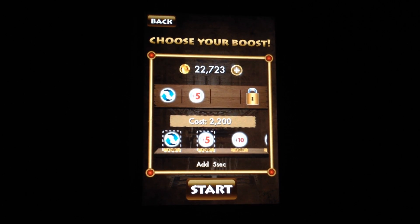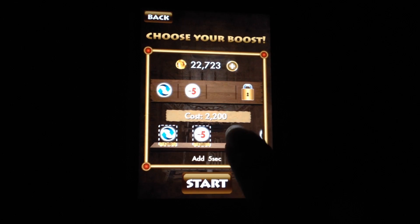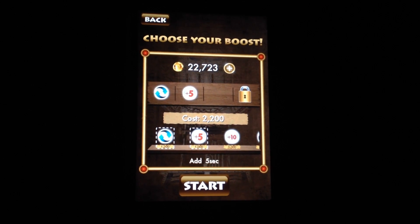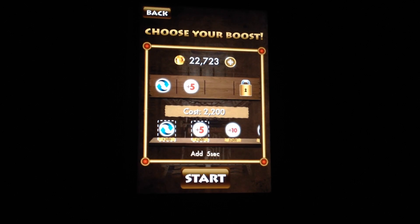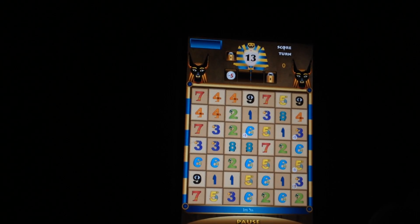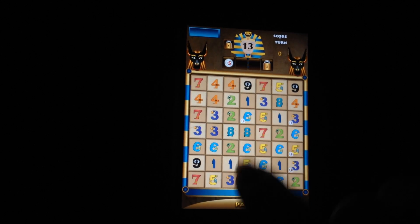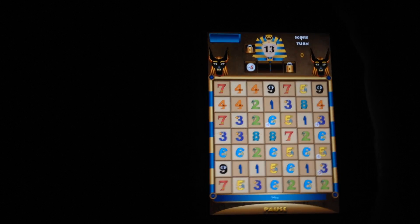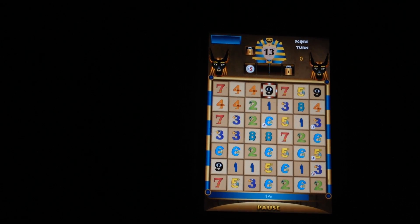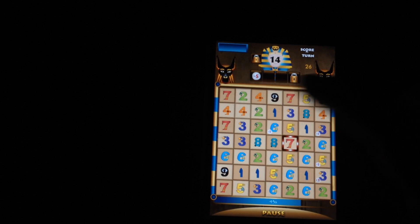This is where you can choose your boosts. You can see here are all of our gems that we can spend on boosts, and there are quite a few boosts you can buy. Each game you can have up to three boosts unless you purchase a fourth slot. So we'll go ahead and click start. Basically what the game does is up here it gives you a number to add to, and all you have to do is choose from the numbers on the board to add to that number — so we'll do 9 and 4, you can see it's 13.